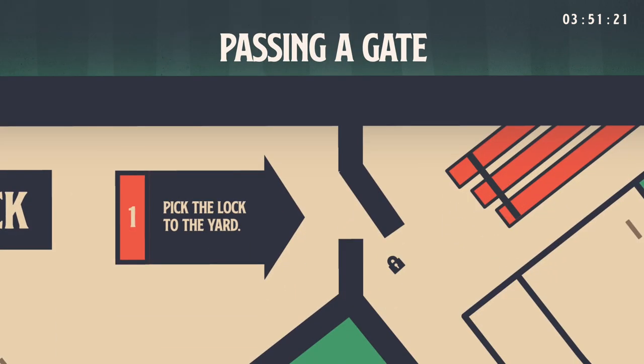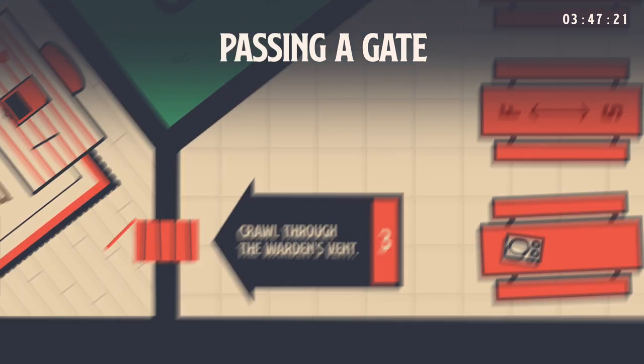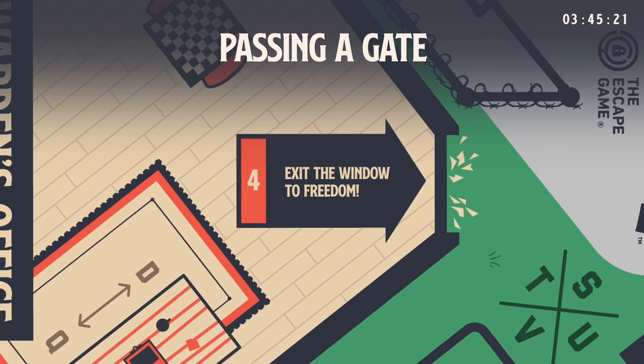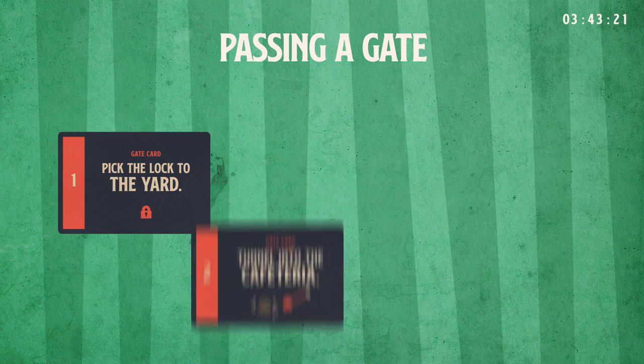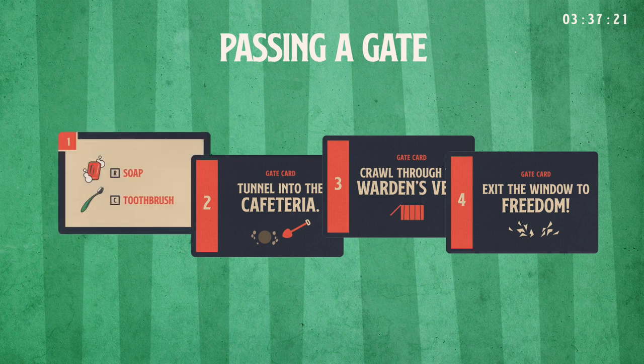Passing a gate. Each wing of the prison on your way to freedom is blocked by a gate. Each gate on the board has a corresponding gate card. You must pass each gate in order to escape. To pass a gate, you must trade each item listed on your gate card to the commissary. You may only pass one gate per turn, and you must pass them in order. Once you pass a gate, move your token into the new area. After completing your trade or passage, your turn is over.